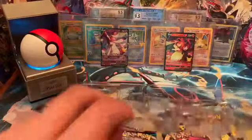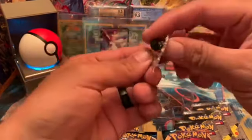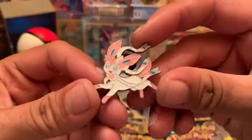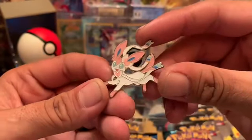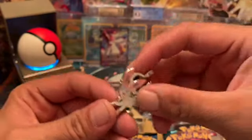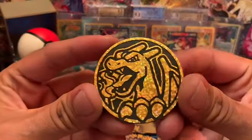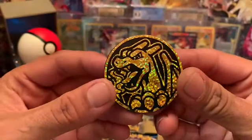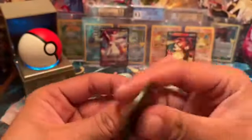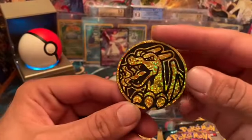There we go. Got the Sylveon pin. That's pretty cool. If you're a pin collector at the Pokemon sets, you get a Sylveon pin. You get this big old Charizard coin. Now that's cool, I like that.